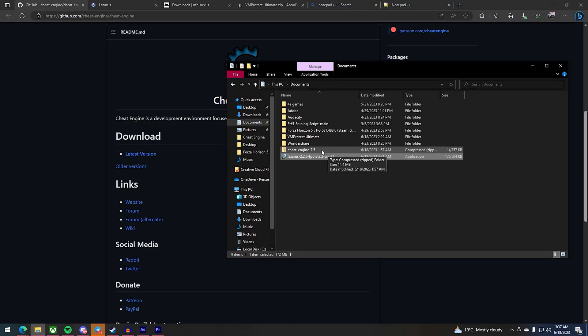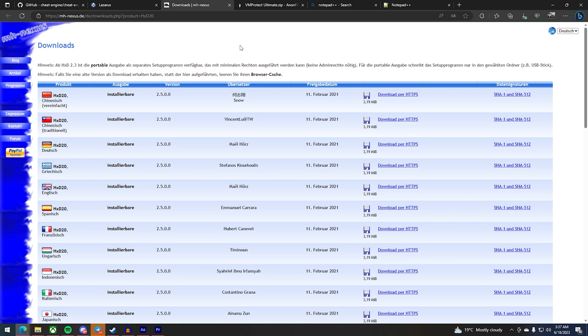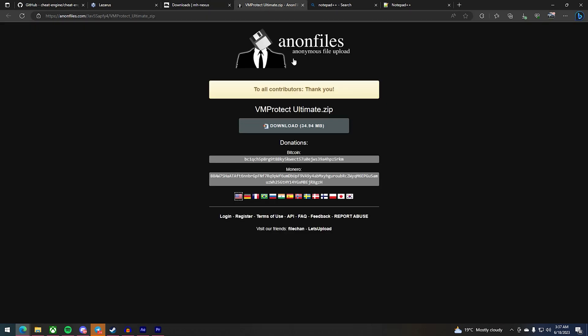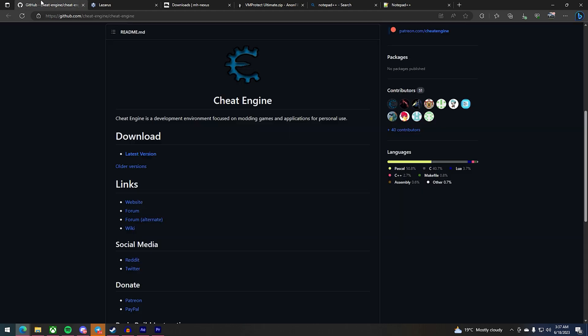In the description I'll be providing all the links that you'll need to be able to use this cheat. The first thing is Cheat Engine, then Lazarus, then HxD, then VMProtect, and then Notepad++ so you can edit the files.